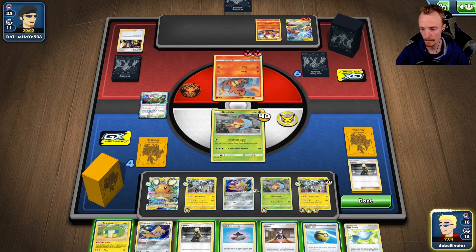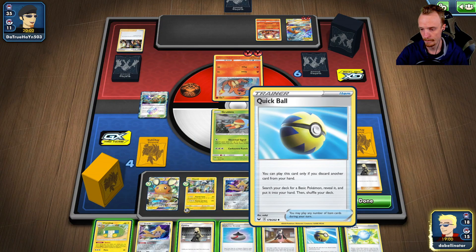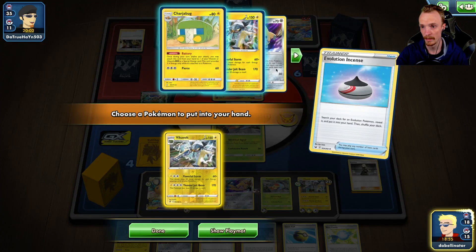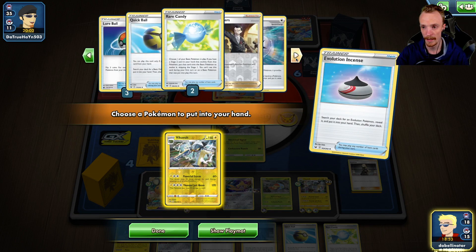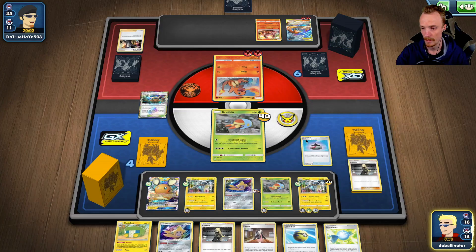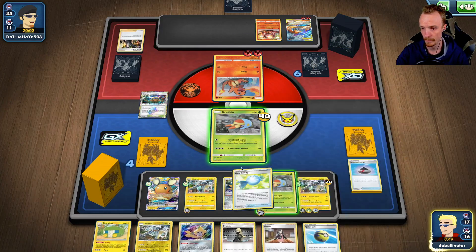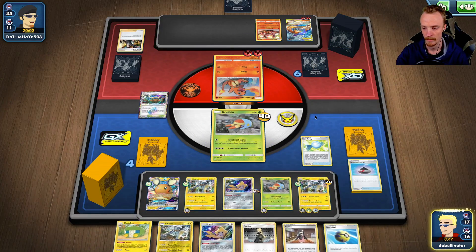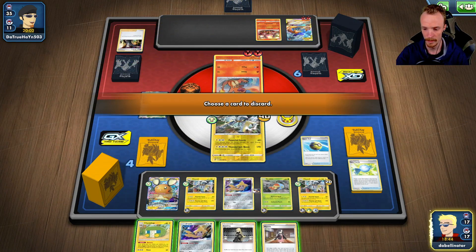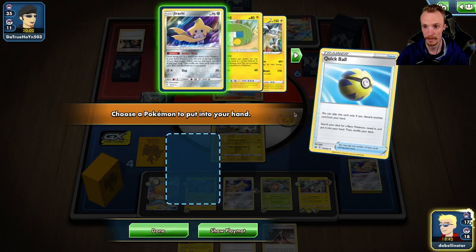Oh, he's trying to lock me — that could backfire. Alright, we'll Candy. So we need to hit Charger Bug, or an energy, or a way into Charger Bug. So we'll grab the Vikavolt here. He's not in the greatest spots. We are going to get rid of the Jirachi to thin the deck.